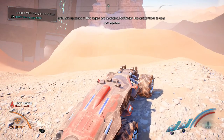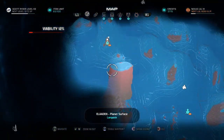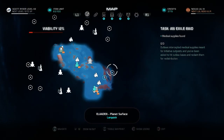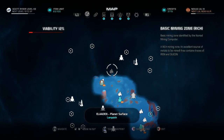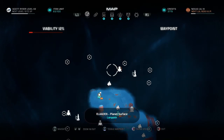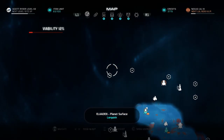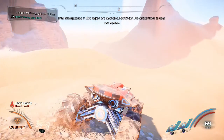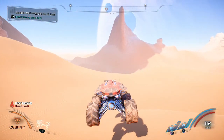We've got crap to collect here and over there. We're going to go get this next forward station for a fast travel point, then collect all this other stuff. Maybe we'll check the Turian Arc lead too — we're going to play it spontaneously and see what happens.